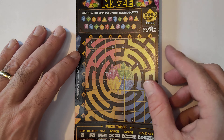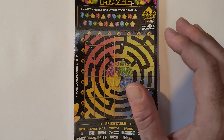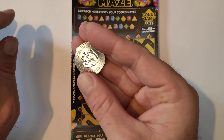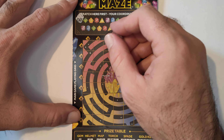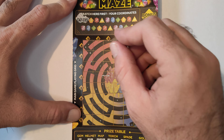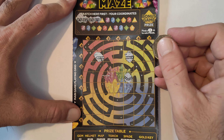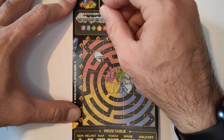Right, we shall do Diamond Maze first. I'll zoom in a little bit just so you can see the numbers at the top. Right, so what we're going to use — let's use a King Charles coin. Let's do the scratch. B5, B2, D5, E5, H1, E1.